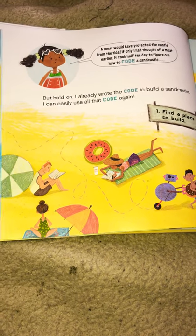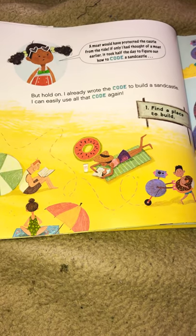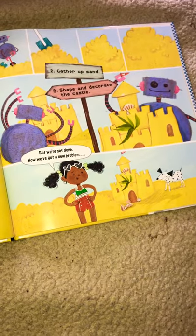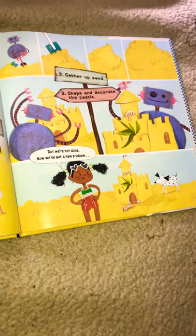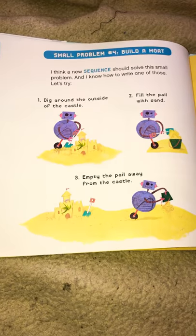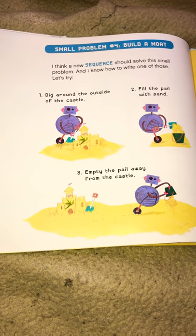It took half the day to figure out how to code a sandcastle. But hold on — I already wrote the code to build a sandcastle. I can easily use all that code again: find a place to build, gather up sand, shape and decorate the castle. But we're not done. Now we've got a new problem. Small problem number four: build a moat. I think a new sequence should solve this small problem, and I know how to write one of those. Let's try.